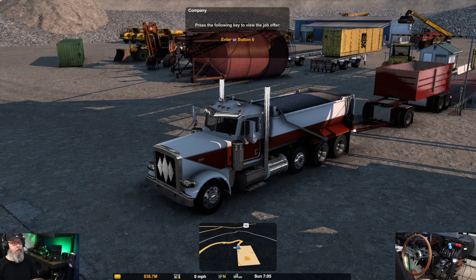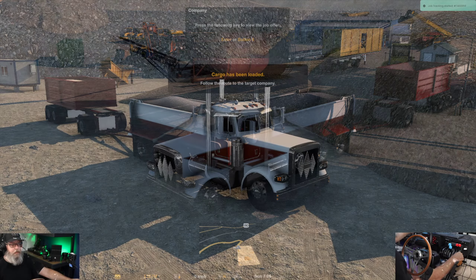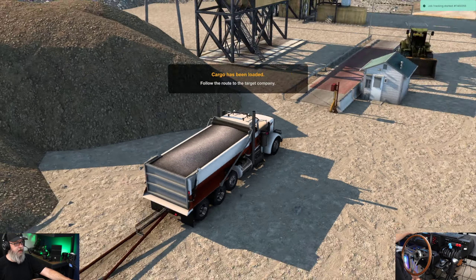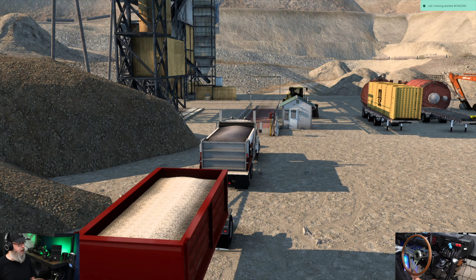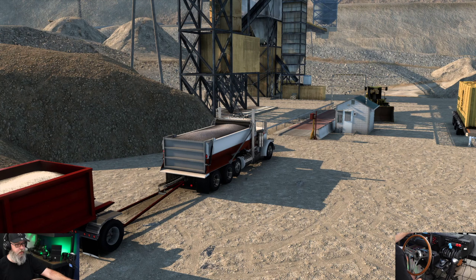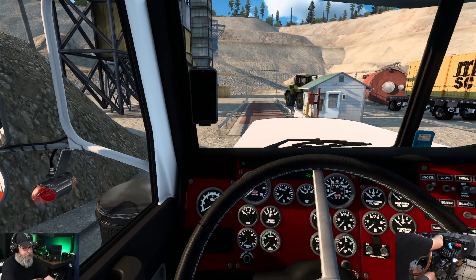We are loaded up and yes, it was exactly like I thought — it's limestone. We have 39,683 pounds of limestone. Obviously with some gravel in the front the load would be a little bit heavier, but I'll be able to tell as soon as I get going. If memory serves me correctly, even though we've got stuff on the truck, I don't believe that's configured into the total weight.